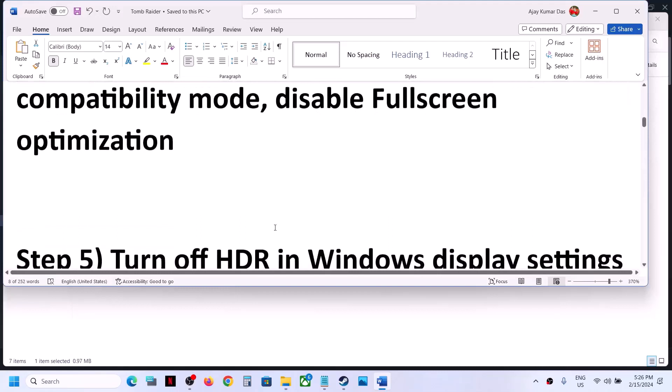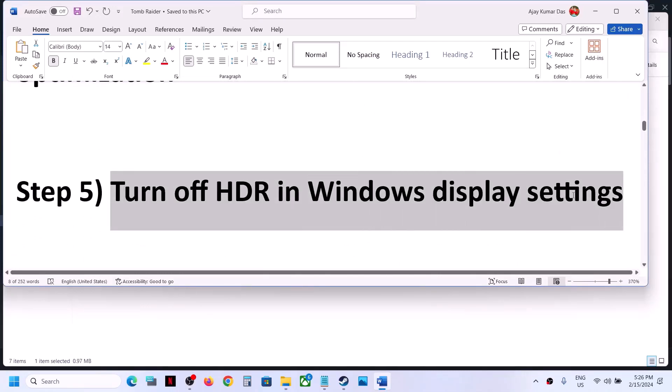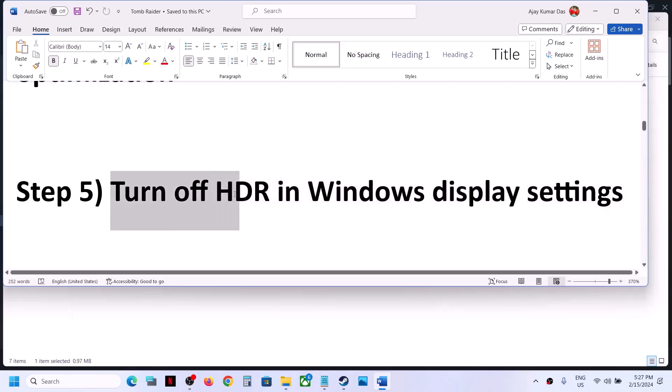The next step is to turn off HDR in Windows display settings. Go to Windows display settings and if HDR is on, turn it off and then check. This has worked for a few players, so it might work for you.